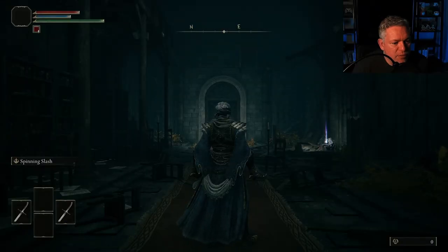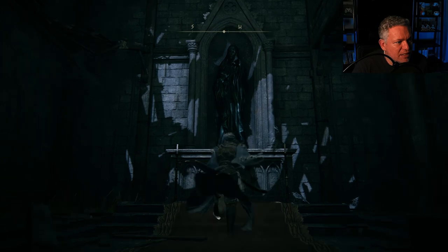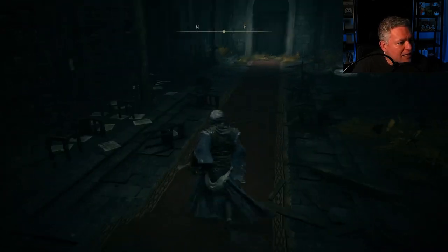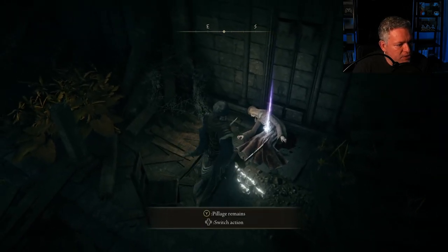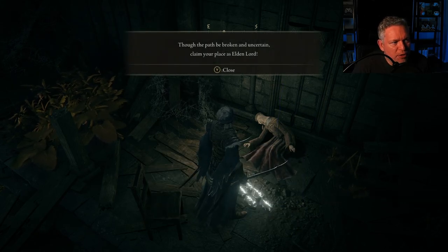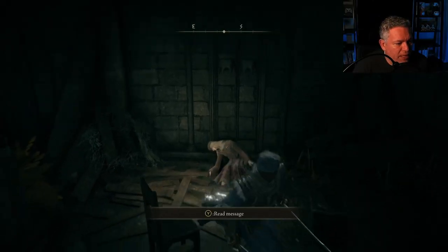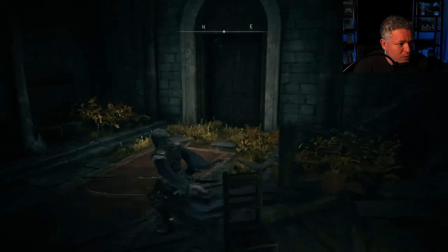I'm going to skip the cut scenes because I really want to talk about gameplay. We're starting off here at the Chapel of Anticipation. There's a statue of a maiden behind us reaching out her hand, and over on the side there's a dead person and a message. We got a Tarnished Wizen Finger — 'Though the path be broken, uncertain, claim your place as Elden Lord.' That's your objective for pretty much the whole game.